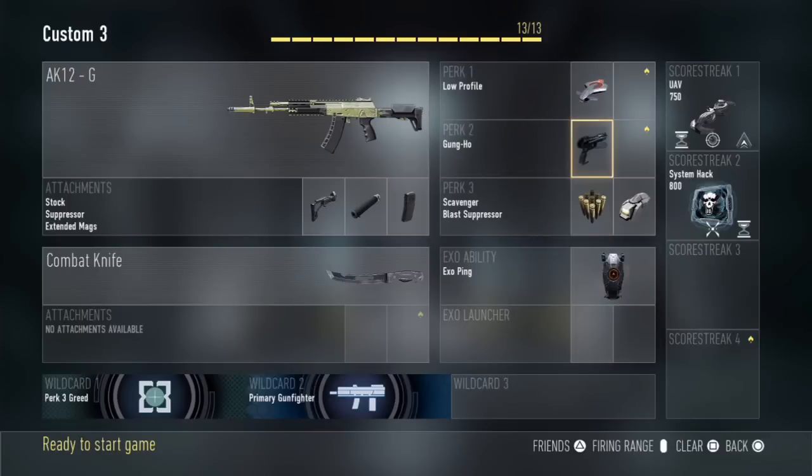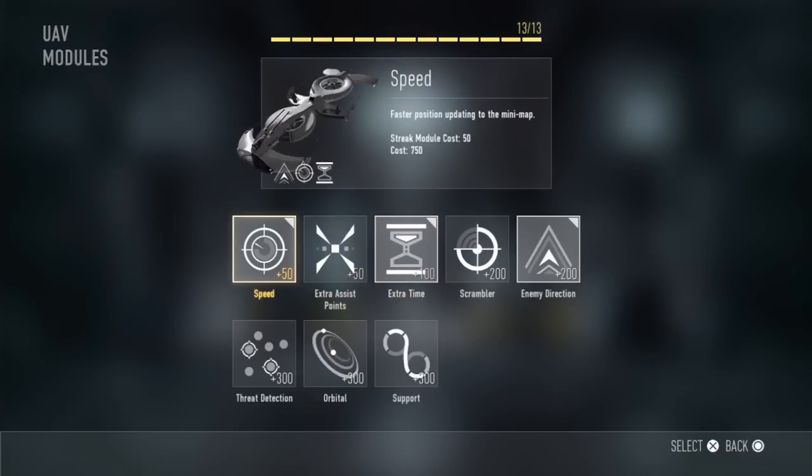For score streaks I'm going to be using the UAV with three attachments. The first is Speed, which allows it to sweep much faster than normal — that adds an extra 50 score to unlock it. The next is Extra Time which costs an extra 100, bringing it to 150 combined, allowing the UAV to stay up longer so you can hopefully overlap another UAV and keep aware of enemy positions. The last is Enemy Direction, which pretty much makes it like an advanced UAV — all three in combination make it a really strong advanced UAV.